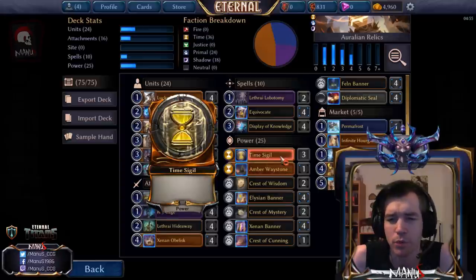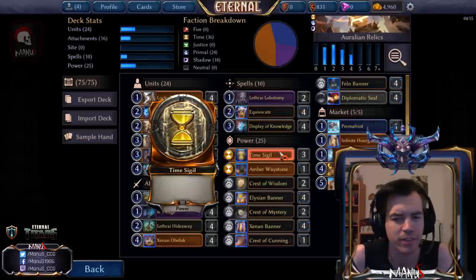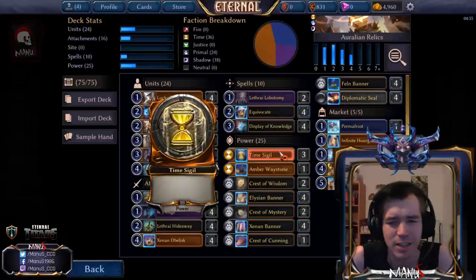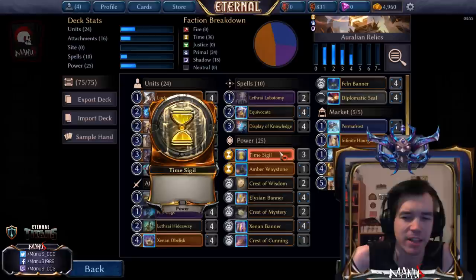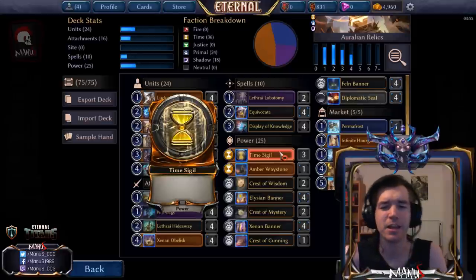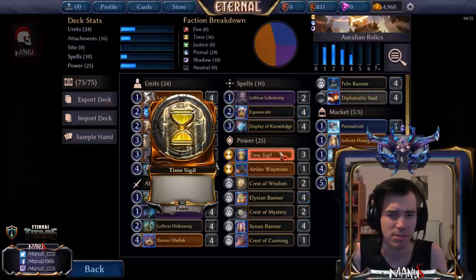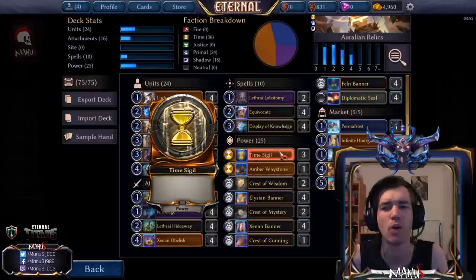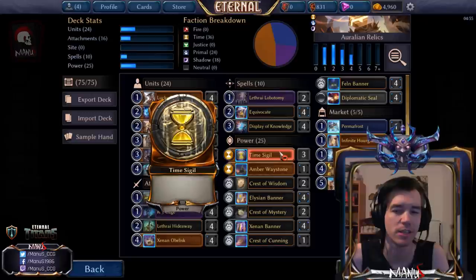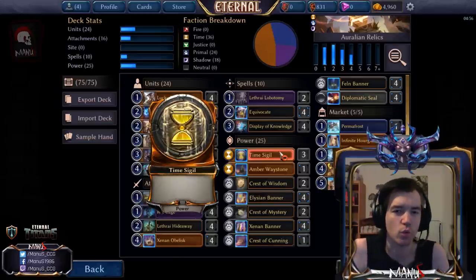During the tournament we had two Amber Waystone and two Time Sigils, but I moved to three Sigils and one Waystone since then. Even with two Sigils it came up too often that we got Ice Bolted and had already drawn both Sigils. The upside of Waystone is marginal, so the downside of being Ice Bolted without a Sigil to fetch is more relevant. I don't want to go to four-zero though, because gaining two health for free is still not nothing, and against more aggressive decks like Skycraig, Waystone can make the difference.